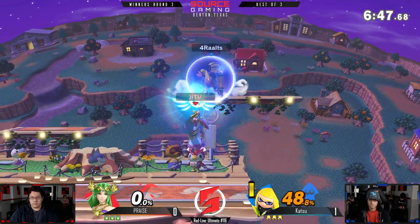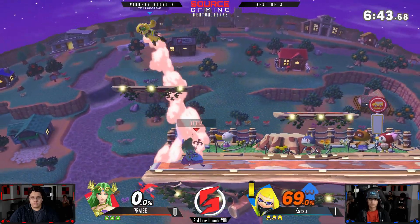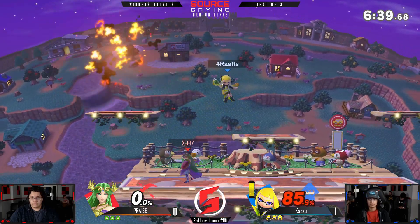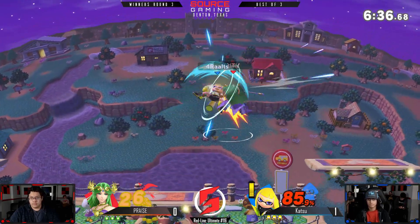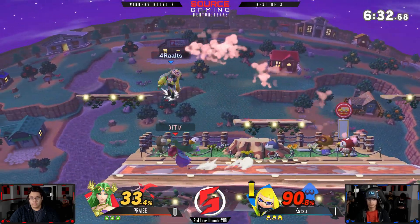He's starting up strong — got a really good tech read with the grab, getting some good combos. These up-air juggles though? Reading these fast options to get back down to the ground — really good job there. He got 85% with about three reads, keeping him in disadvantage the whole time.